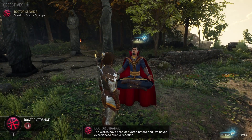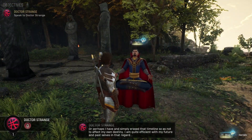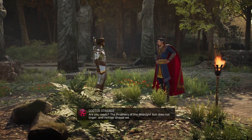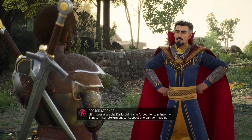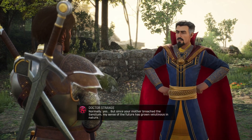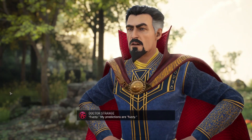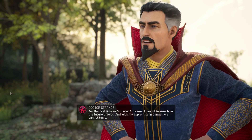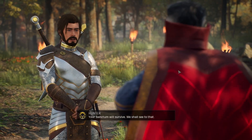The wards have been activated before and I've never experienced such a reaction. Or perhaps I have simply erased that timeline so as not to affect my own destiny - I am quite efficient with my future and past selves in that regard. Are you ready? The prophecy of the Midnight Sun does not linger, and neither should we. Lilith possesses the Darkhold. If she forced her way into my Sanctum Sanctorum once, I suspect she can do it again. You are a Sorcerer Supreme - can you not predict her movements?